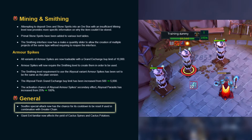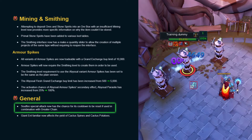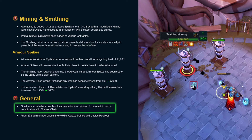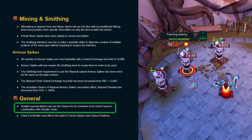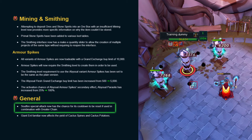So Far's special attack now has a chance for its cooldown to be reset if used in combination with Graded Chain. The special attack will reset if it procs on any of the chain targets, meaning that if the player chains 2 additional targets alongside the main target, it has a 65.7% chance of proccing, up from the standard 30% on a single target.